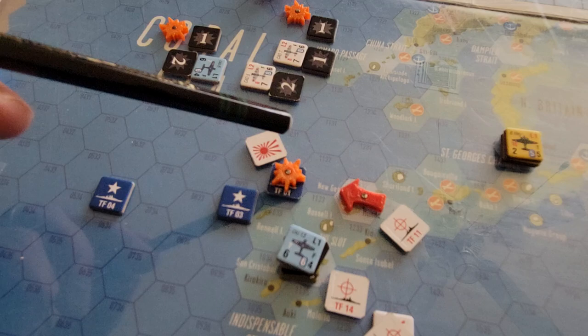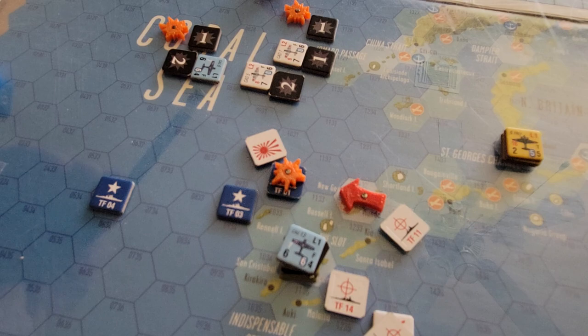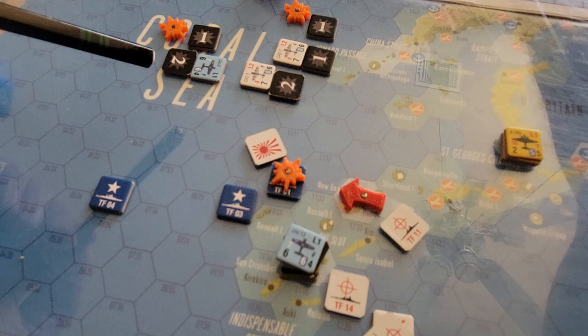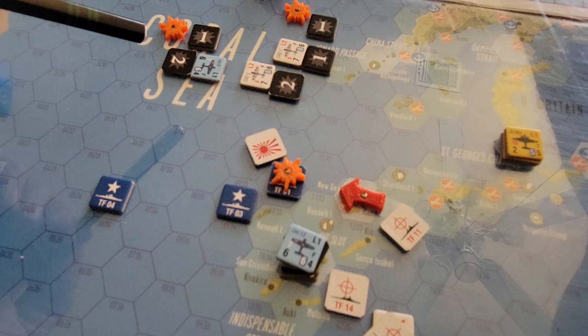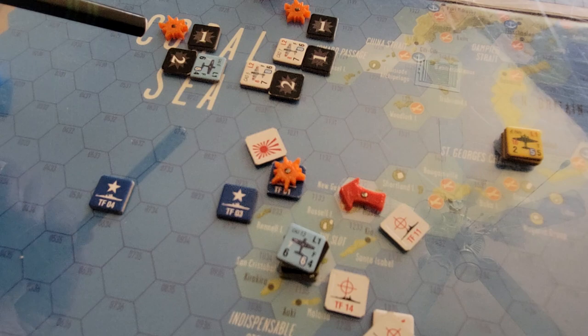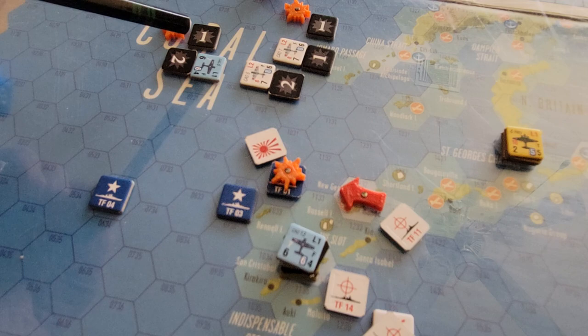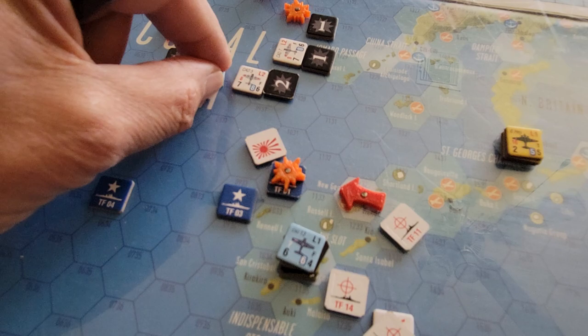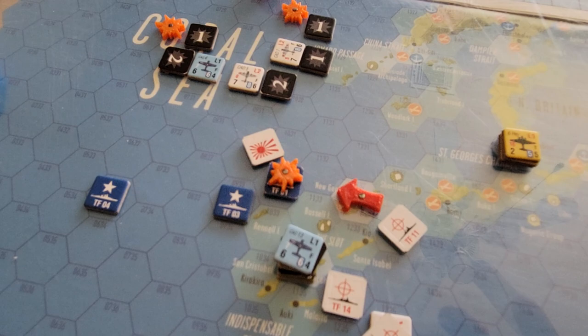So it was the Japanese move — they moved one hex. They'd already been spotted so we didn't search for them again, but then they decided to launch a strike. We'd spotted this target a little bit earlier — that is the Saratoga with two escorts: the Portland with three hits on it, and a destroyer in the screen. They're carrying four steps of aircraft with level one skilled pilots.